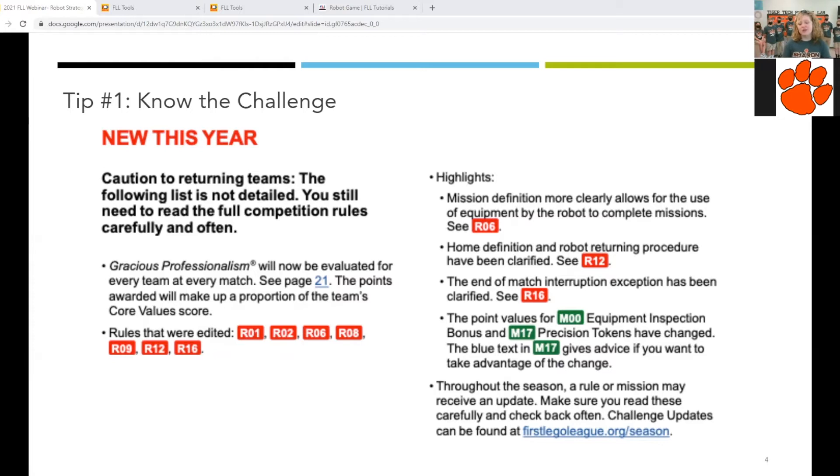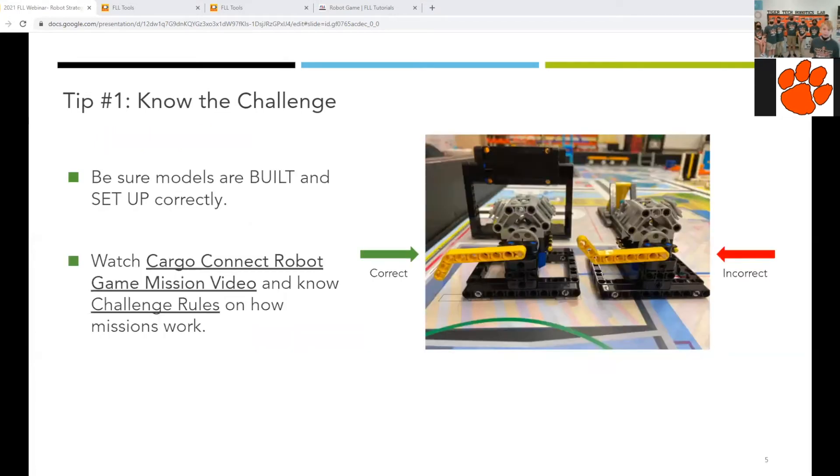Be sure to check for updates throughout the season. These updates are important to helping your team understand the expectations for the missions. When knowing the challenge, it is important to be sure that mission models are built and set up correctly. In the example shown, the correct version of the switch engine is on the left. On the right, an extra model was built incorrectly to show how easy it is to misplace a block, thus affecting the team's strategy. To be sure mission models are built correctly, refer to the build instructions and also watch the Cargo Connect robot game mission video. Know the challenge rules so you know how the models work.